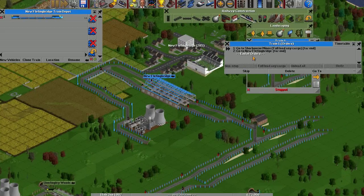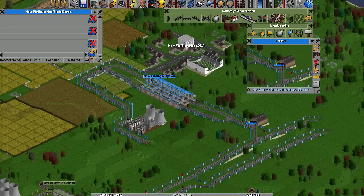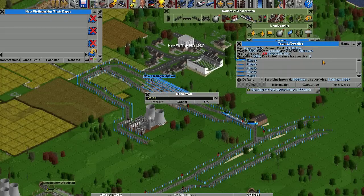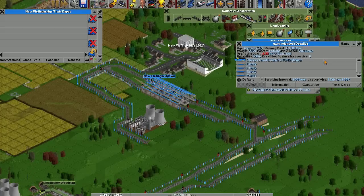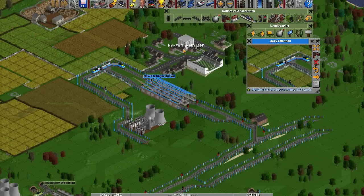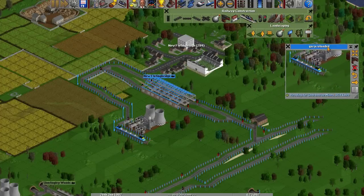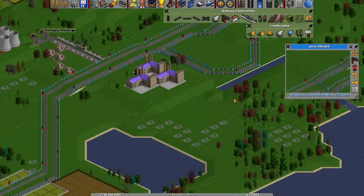I'm sending out a truck. Train 1 — this will never do. We have to rename this train. I've got Gary Reloaded. I've got 900 bucks. Gary Reloaded is on the tracks, motherfuckers! He's angry. Never forget. He's back in action.